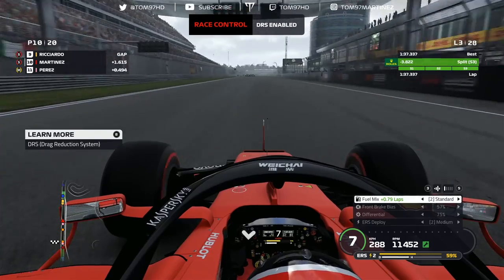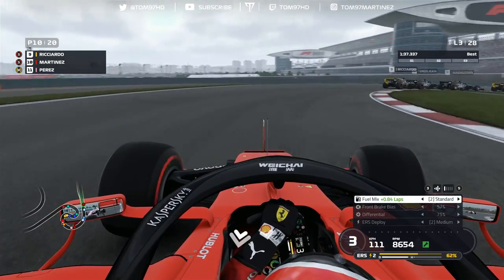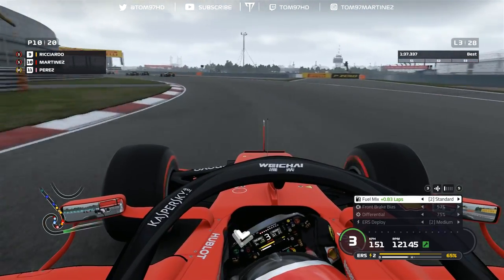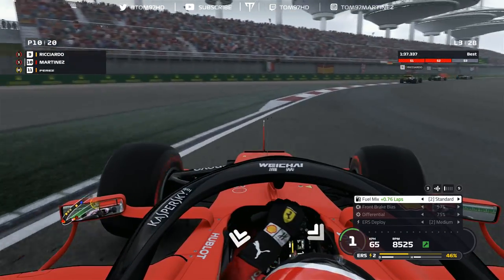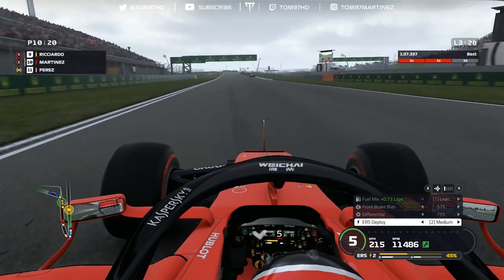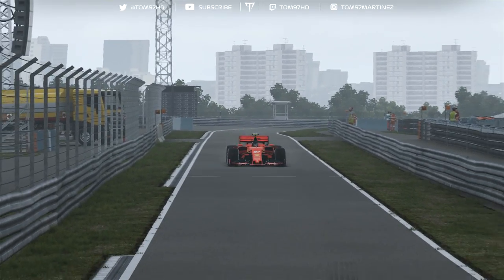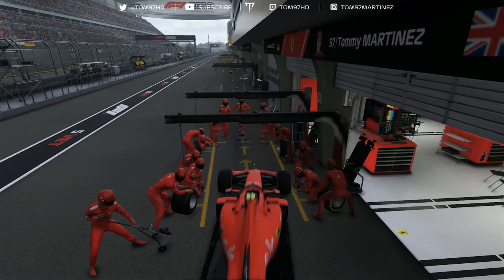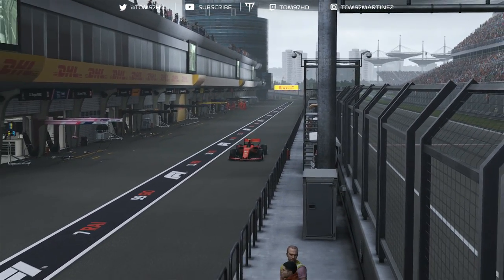The team wants us to box this lap and I might oblige to try and undercut people in front. We're struggling here, and nobody else pits in, so we'll have a free pit box. Down the pit lane — let's try for a good stop. Good stop: 2.5 seconds, pretty decent, better than the last few races, and I got away quickly. Now pushing hard on the hard tires, which go forever around here.